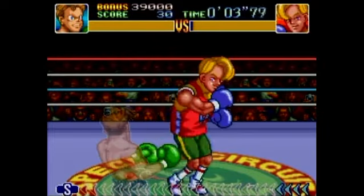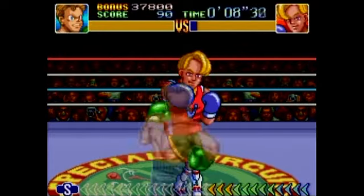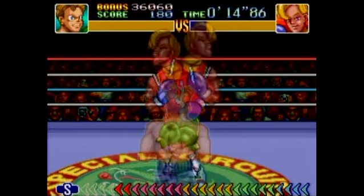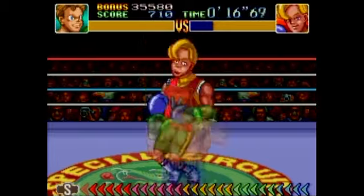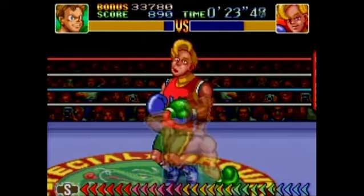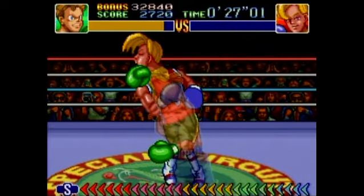He starts with these little hooks — just punch him in the stomach. Then he goes into jabs. Now he's going to do the flashy thing — and there you go, he gets mad and loses his composure. Hit him in the face — he got me, so that threw me off a little bit, but that's okay, I can still get him. And there we go, we've knocked him down once.